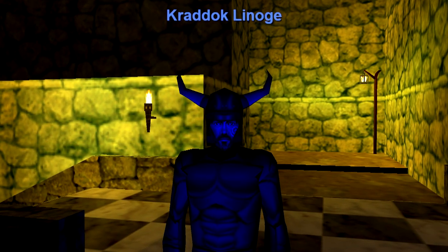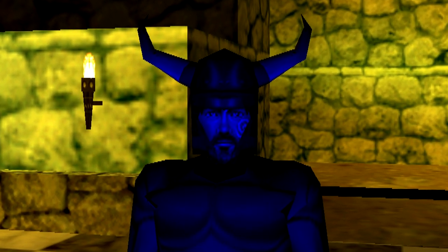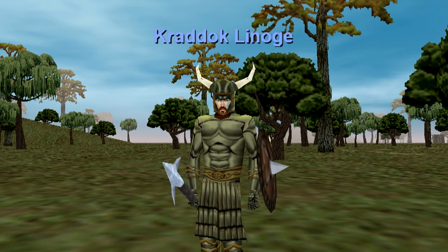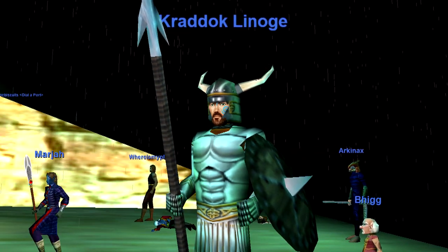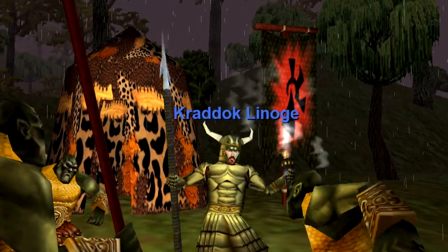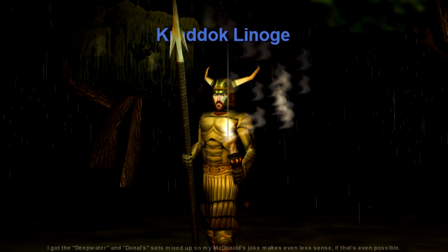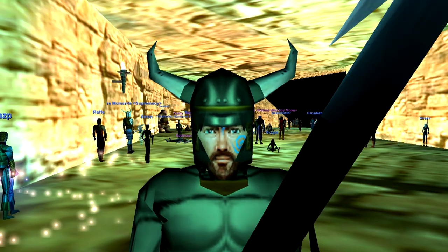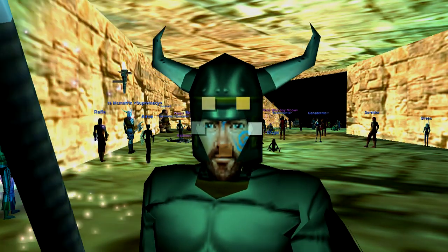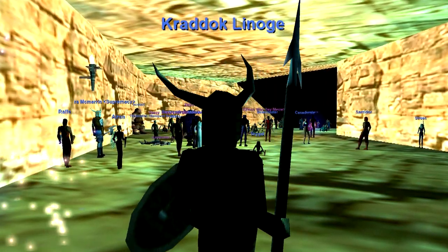Another great thing about totemic armor is that it's five colors for the price of one. Most people think of it as this sick looking color, but it's also silver like fine steel, or yellow like jaundiced — a much inferior armor set, don't use it. It can be gold like McDonald's, or a grayish brown color. What a bargain! Five colors for the price of one.